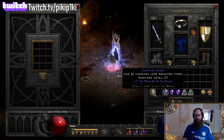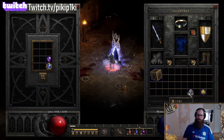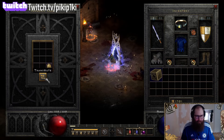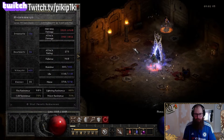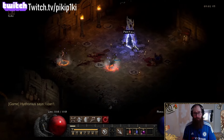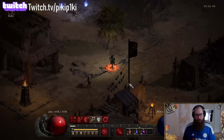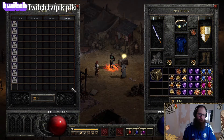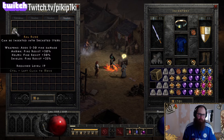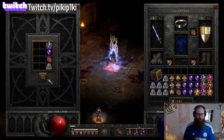Two offensive auras, 11 to dexterity - cannot hit. Faster cast rate, all resistances. Second last amulet. The last amulet of the first live episode of crafting with Demons is two to assist skills - useless. We need 17 for that. But we got at least three keepable amulets. Oh, it wasn't even the last round - I lied! See what's happening - I'm under pressure because I'm doing this live for the first time.